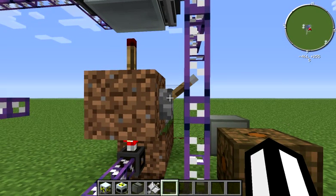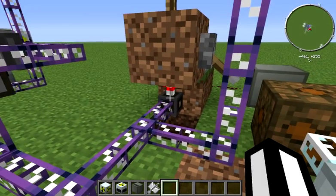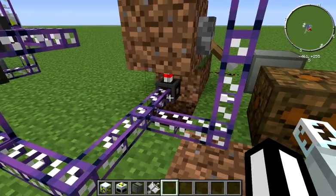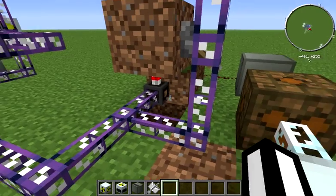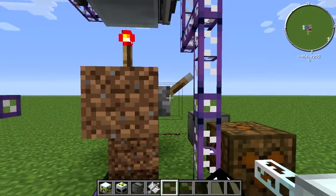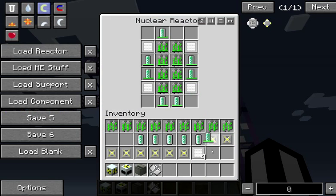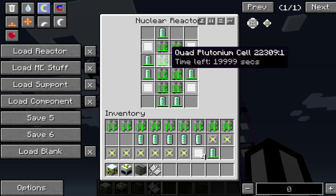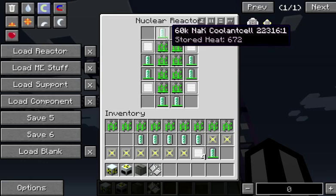Let's pulse it. There's an issue — let me break this for a second. Turn that off. We're going to pulse one time. Okay, so now we're at 672 heat. I know the heat's been kind of tweaked between this version and the previous version, but you can see we've run one tick off of these, and that is exactly what we want.